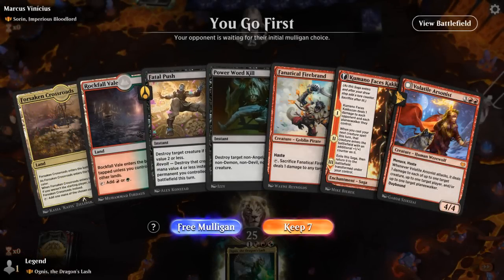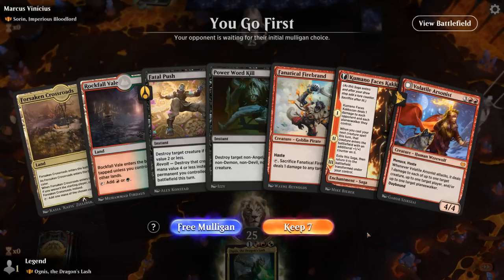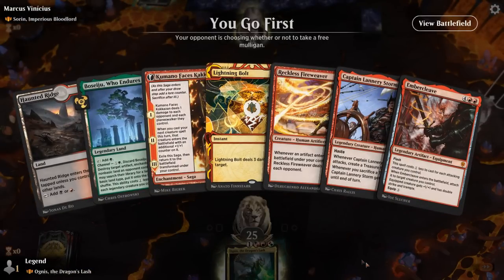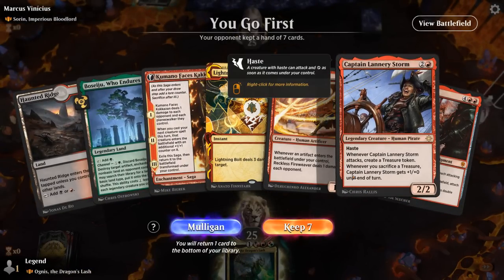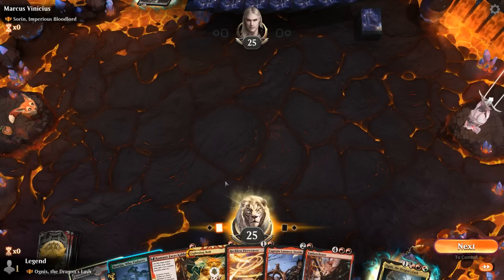We're on the play facing Monoblack Vampires with Sorin — a pretty scary deck. Our hand isn't ideal as we don't really get to curve out the way we'd like. We have some removal with Fatal Push and Power Ward Kill, which is nice. But with two lands I don't think it's keepable, so we'll take the free Mulligan. Another two-lander, but this one has Captain Lannery to generate extra mana and we can somewhat curve out, so we'll give it a shot.